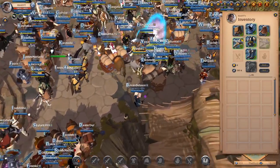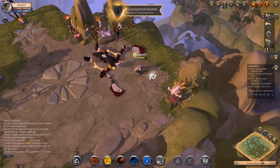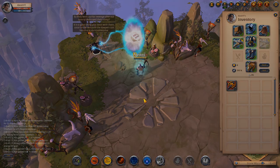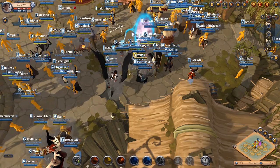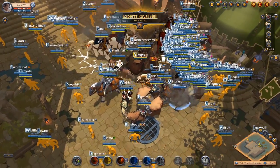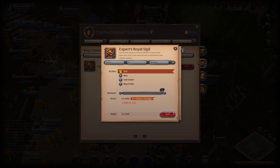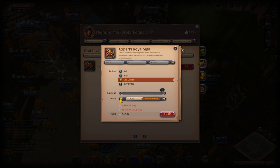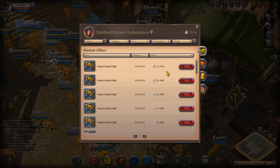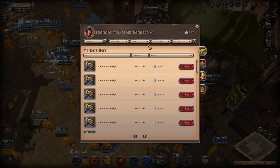We do have our 4.1 gear set. I think I'm going to sell the tier 5 royal token — I don't have to keep them for anything. Interestingly, tier 4 tokens sell maybe a little bit more than tier 5. There are a lot of people playing this game — every city is filled with players. If we check the market, tier 4 sigils sell for 31,000 and tier 5 for 26,000. So technically doing tier 4 expeditions is kind of better than tier 5. But hey, we did tier 5 — what can we do about it?